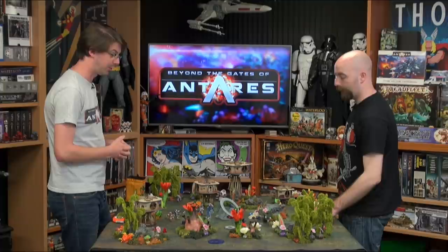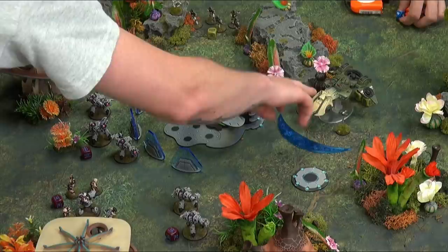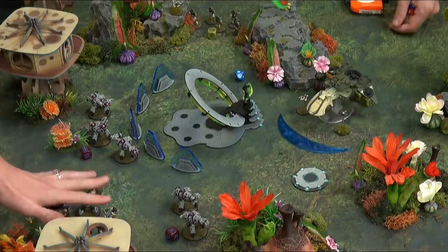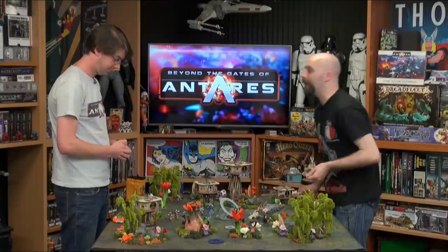You have a turret with a 360-degree arc and the heavy plasma cannon, and then the plasma light support which is your three dice. In front of you, you saw how ineffective the light support was on the GAR. I'm putting the big blue plasma cannon onto them and the light support onto these little guys because they look a bit more weedy — a little bit less armoured.